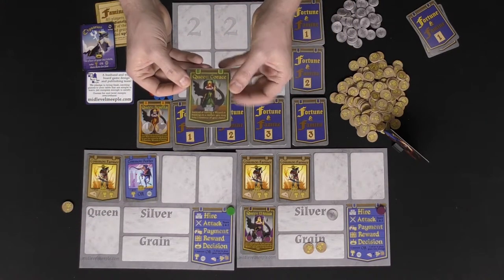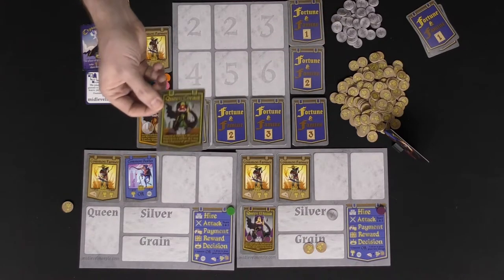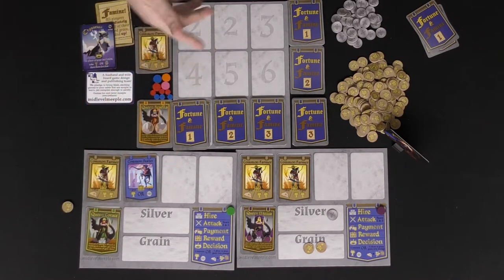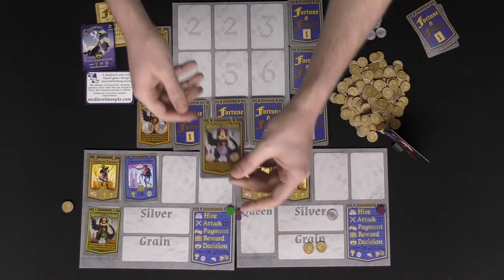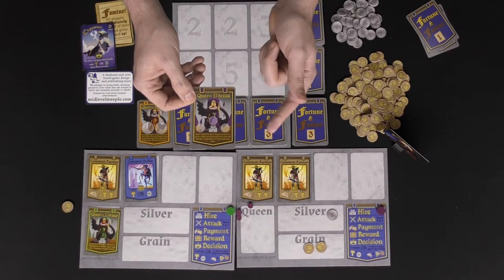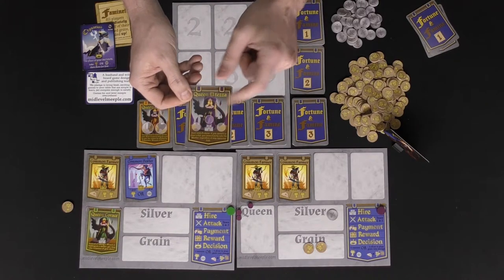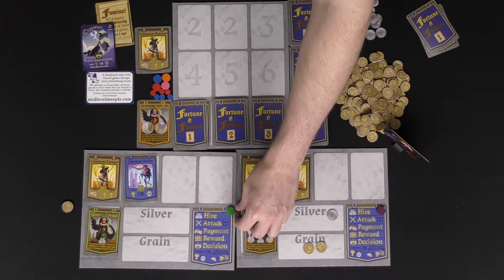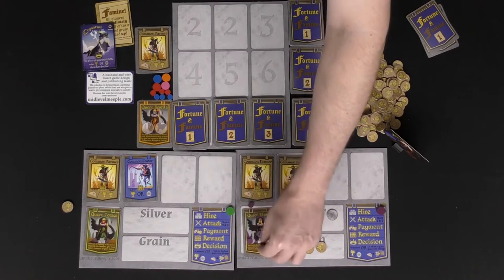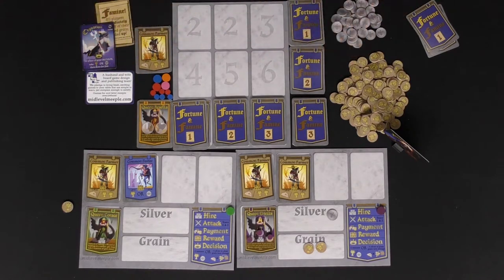Your queen abilities are important too. One queen says that instead of taking a wizard or bidding on a worker, you can take one resource of your choice — so even if you can't afford anything, you still gather a resource. Then there's Queen El Tezra: you start with three tokens, and spending one to place a bid lets you immediately take the worker regardless of any opposing bids. It's a strong ability but you only get three uses for the entire game, so once spent, your queen has no more power.